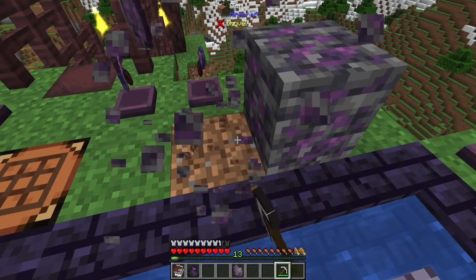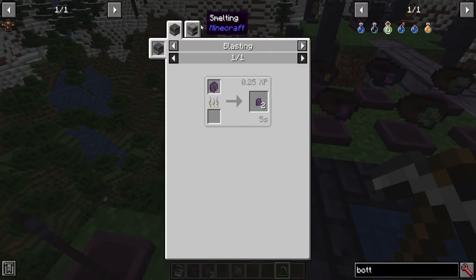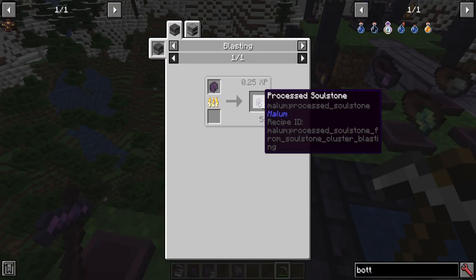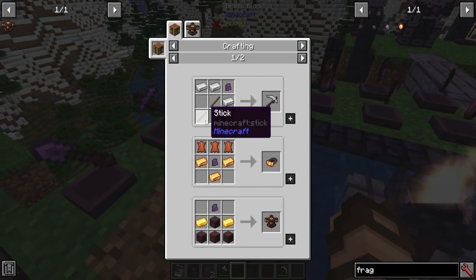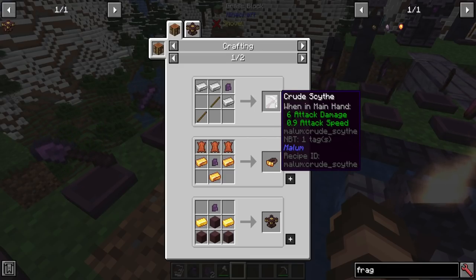Mining these up, you're going to want to smelt them. They will turn into soulstone clusters, which on their own are pretty well useless, but they will smelt up — just like most new Minecraft ores — into two pieces of processed soulstone. Taking that processed soulstone, combining it with a few iron ingots and a couple sticks, you'll get your next most important tool of this entire mod, and that is a crude scythe.